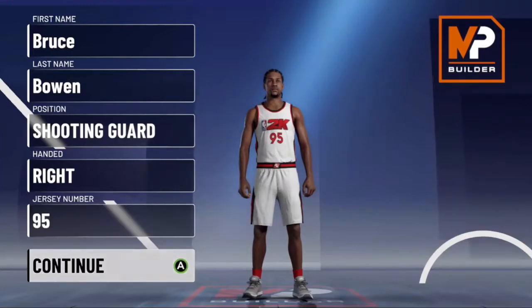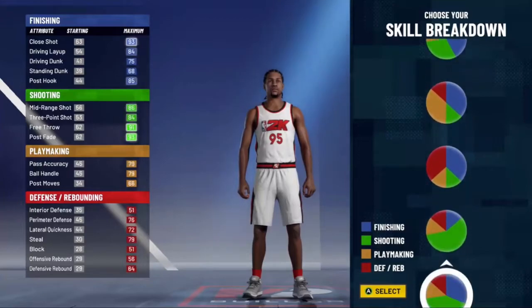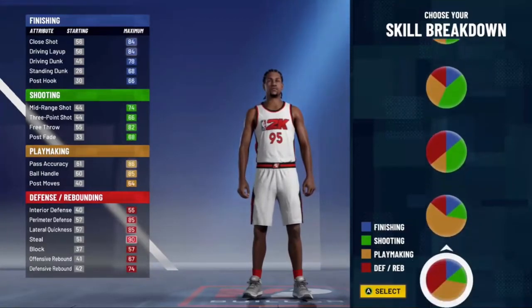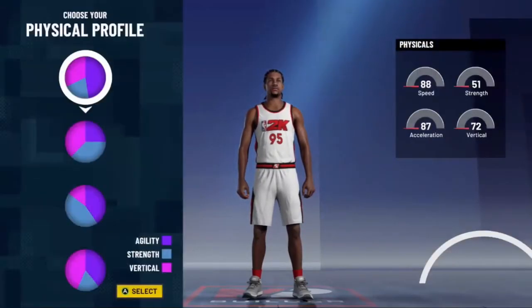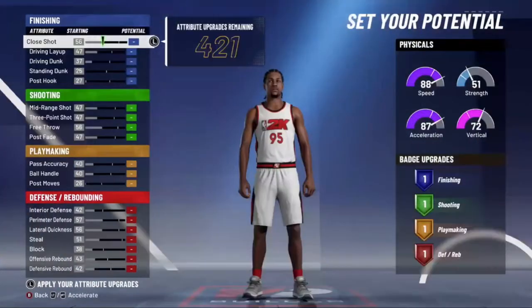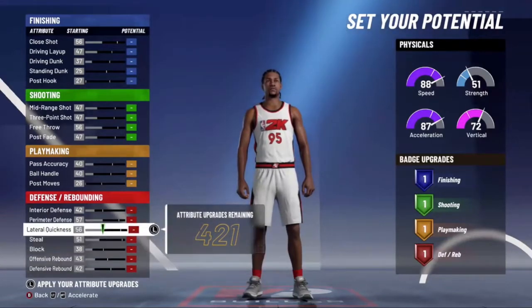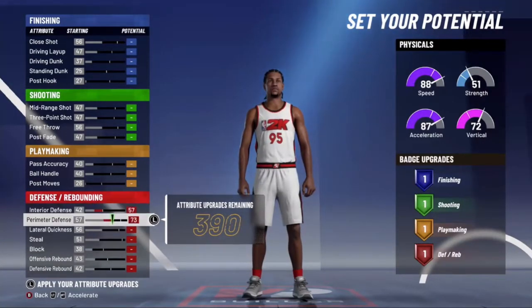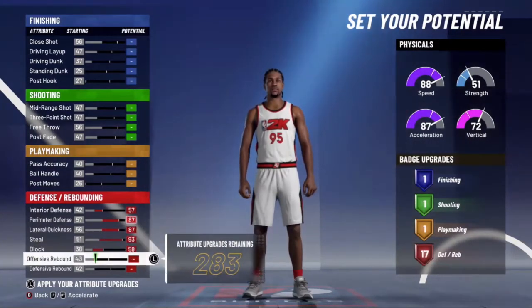First off, we're going to start him off at the shooting guard position. For the skill breakdown, you're going to want to go all the way down — it's mostly red with a little bit of green. You won't be able to get Hall of Fame shooting badges, but the little bit of tick in defense is going to help, especially when you're playing against really comp point guards, because you will be able to get 99 speed with this dude if you do your Gatorade and your workouts, or hit 99 overall. So that should definitely help.